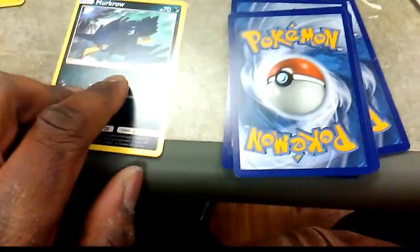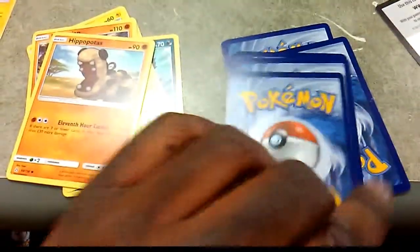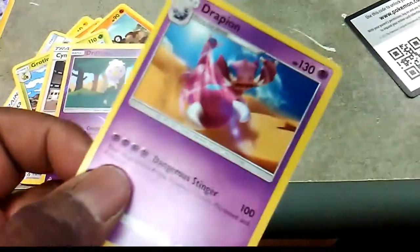Hope we get something good out of this one though. We get a Murkrow, Carnivine, Jynx, Fallen card Basimian, Hippopotas. We have an Escape Board, Grotto, Cynthia. Reverse of the pack is going to be a Drifblim. The rare of the pack is going to be a regular rare Drapion.